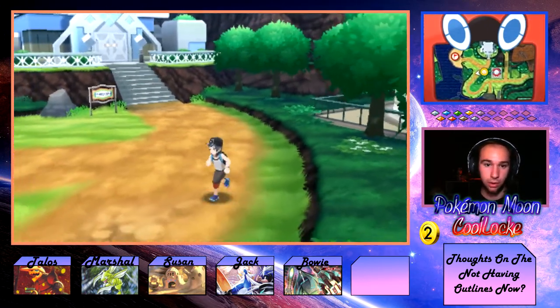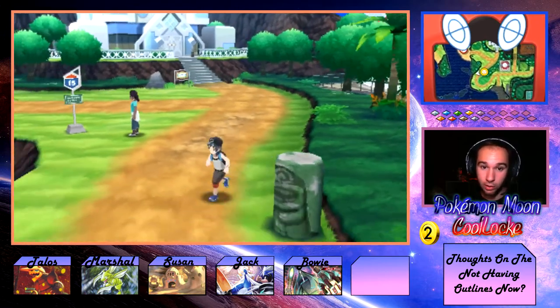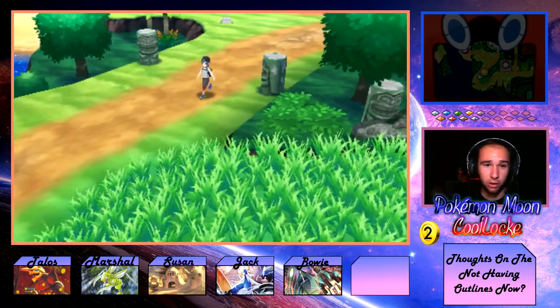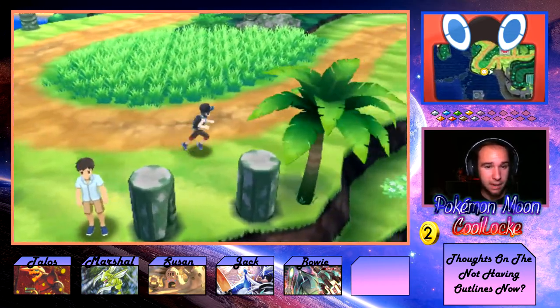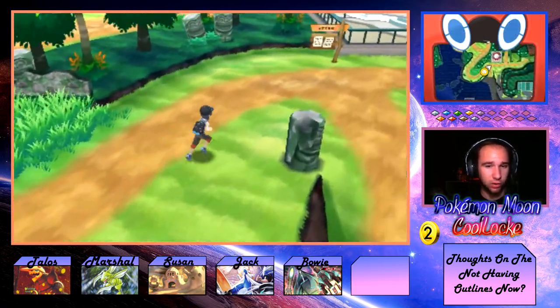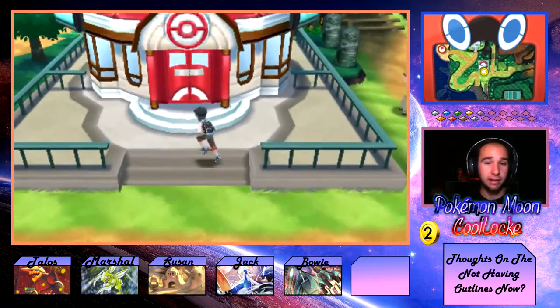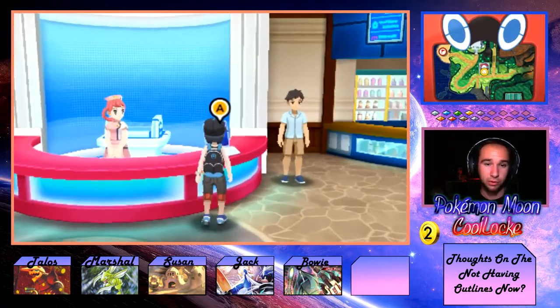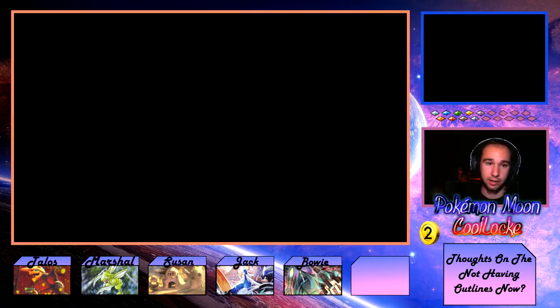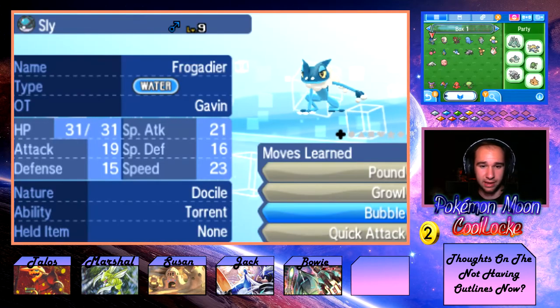I definitely don't want to fight Guzma next episode at the level we're at. If Plumeria had level 42s, I think mid to low 40s was her ace. I'd like to be around 45, maybe 46 to 47 for Guzma. So I'm going to have to do a little bit more grinding between now and next episode.